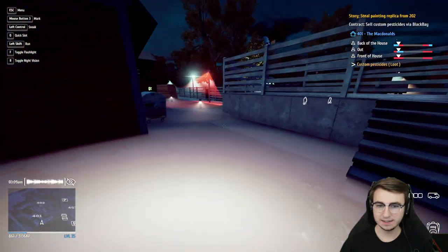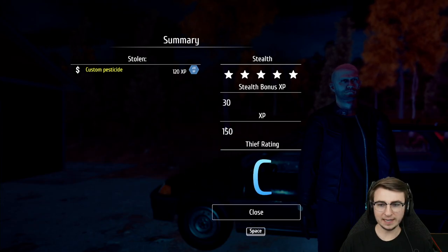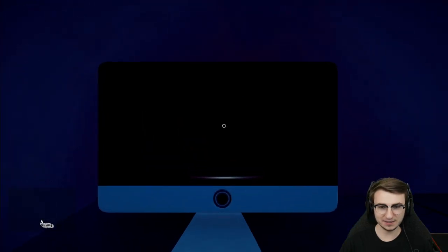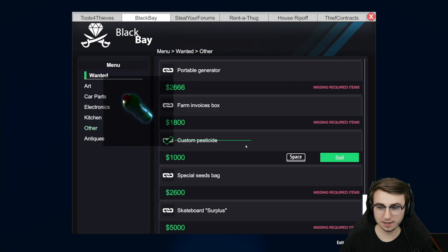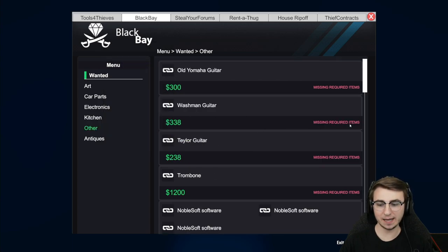That is literally all we needed. We made it out of there with a C rating — not the best. We need to sell that stuff on Black Bay. Under 'Other' maybe? There it is — custom pesticide, a thousand dollars. We're getting double price for it. Good deal.